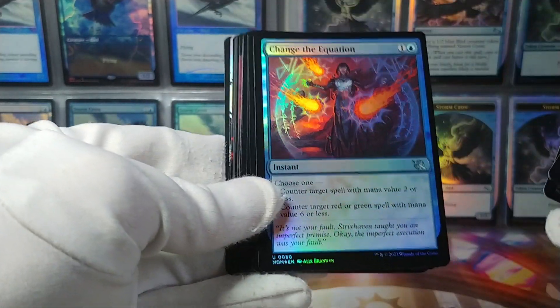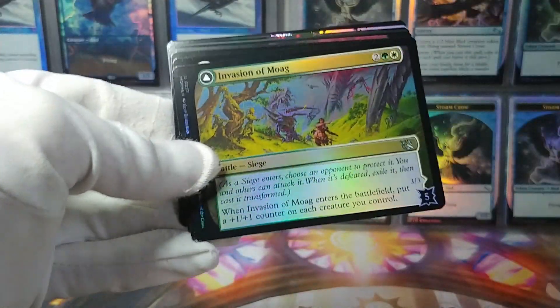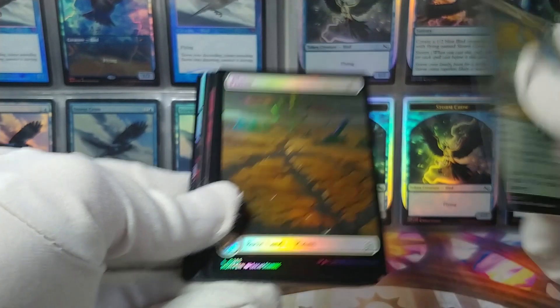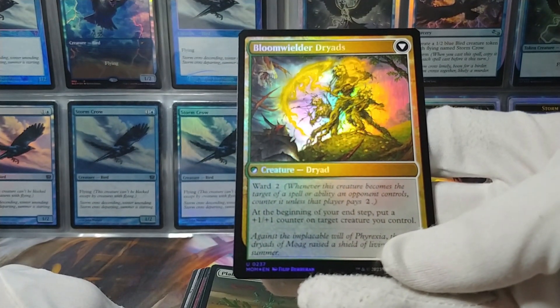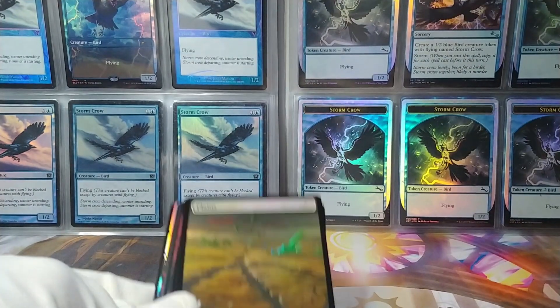Blighted Burgeoning. Change the Equation at uncommon. And another battle — Invasion of Moag, which transforms into the Bloom Wielder Dryads. Ward 2 — at the beginning of your end step, put a 1/1 counter on target creature you control.